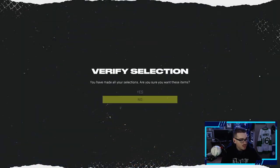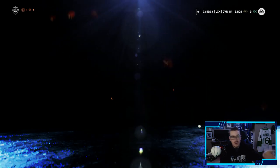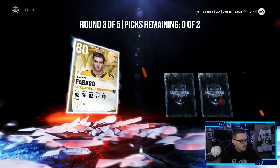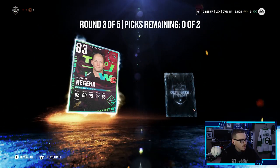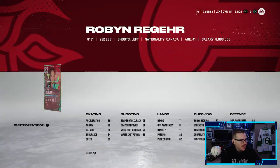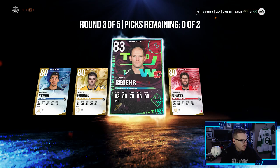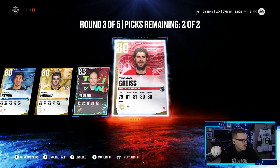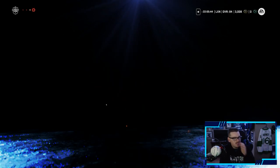Round three out of five: Jordan Kairu, Dante Fabbro, Team of the Week Robin Regier — interesting looking card, decent synergy but very slow, won't get used. We'll take Regier and Grice.